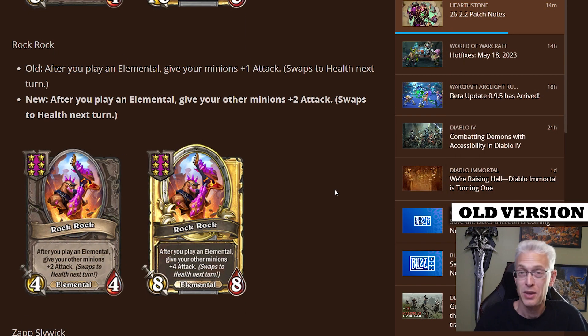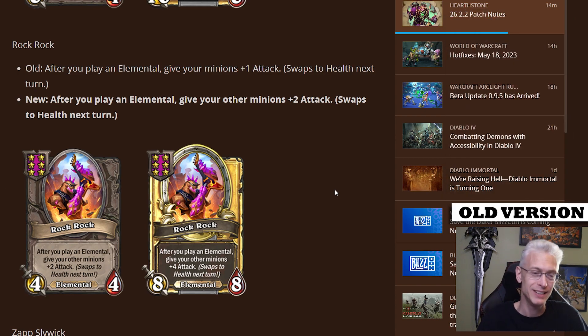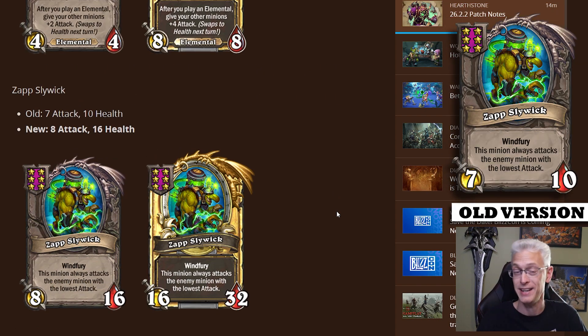Rock Rock has been buffed — there's no doubt about it. They increased what it does a hundred percent, and maybe now we'll actually see more of them. It was always extremely lackluster before. Same stats, but the effect has been changed: after you play an elemental, give your other minions plus two attack that swaps to health next turn. So as you're cycling elementals, you get to buff your whole board. Plus two is a hell of a lot better for a tier six minion than plus one. And Zap Slywick — a card that's been in there forever and hasn't changed — well, they've decided 7/10 is not enough. It went to an 8/16. Not sure if this is enough, but let's get some games in and see.